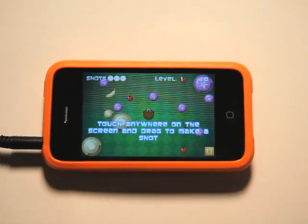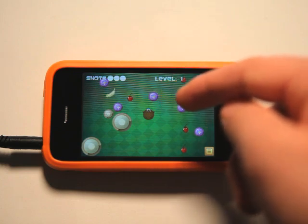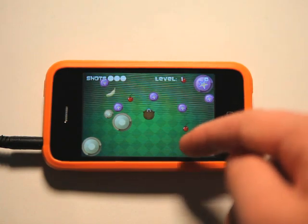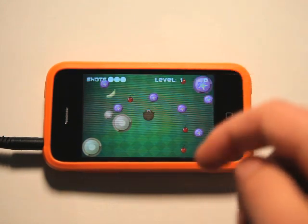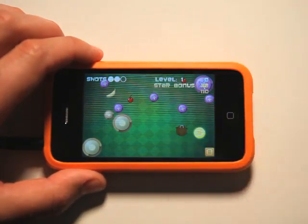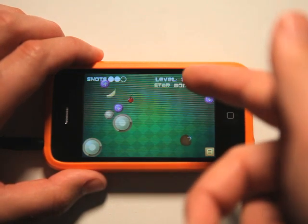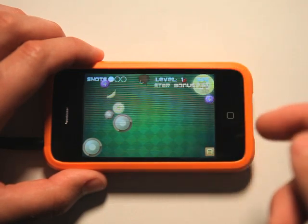Let's go back and actually play this game. You touch anywhere and drag your little gopher guy, and he bounces around, and you get points based on stuff. The object of the game is to collect or hit all of those fruits, and that passes the level. But you only have three shots to do it, so you have to be kind of strategic. When I let go, he goes and bounces off of everything, kind of like a pinball game almost. The object is to hit all of the fruit, and that finishes the level.